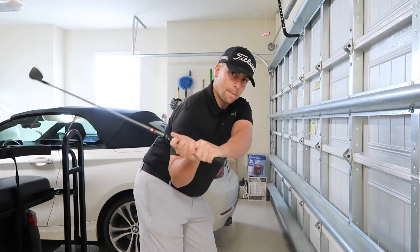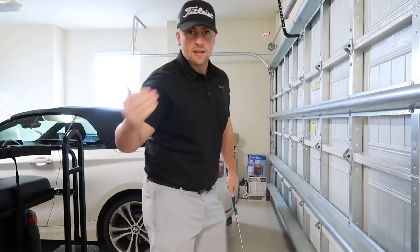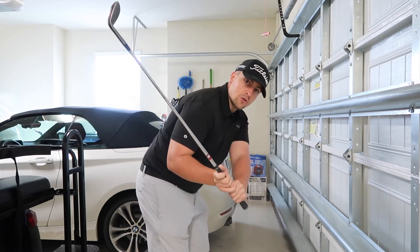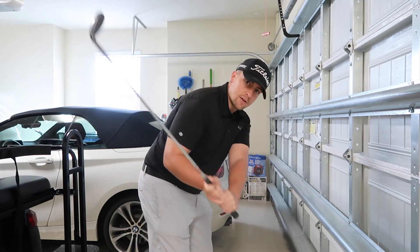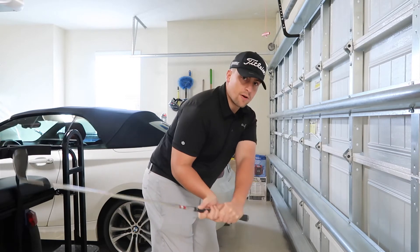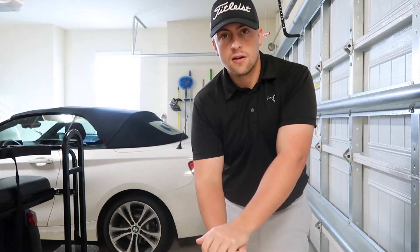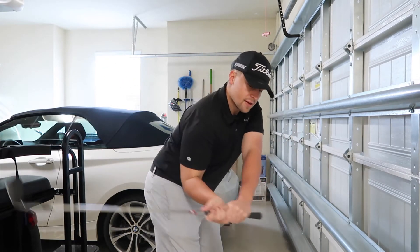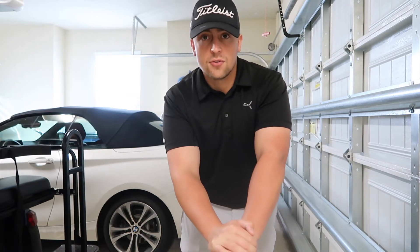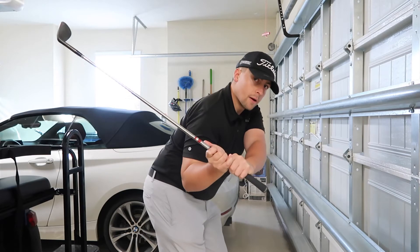For me, I really want to exaggerate getting this right elbow vertical with the club behind my body. I'm going to feel as though my club is way back here, when in reality it'll probably land somewhere in between — either way, better than before. To attain that 45-degree angle of descent, you have to exaggerate the feeling of coming way from behind your body. You'll see me at the range today really just exaggerating the club coming from way behind, getting my right forearm vertical to the ground.